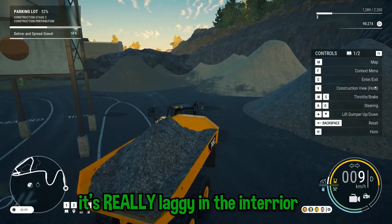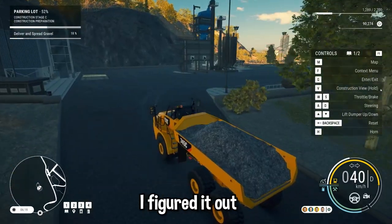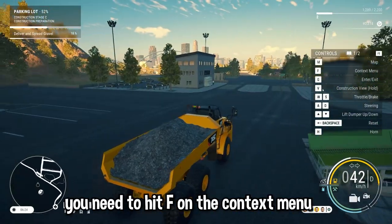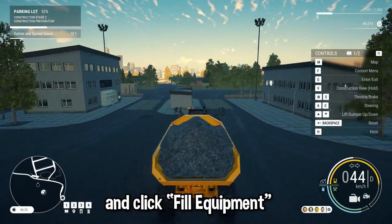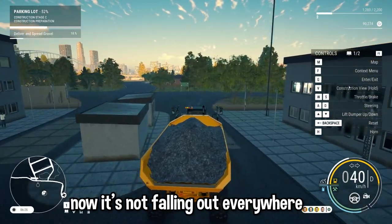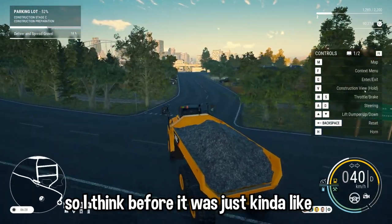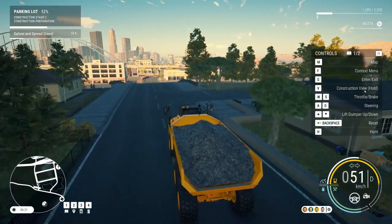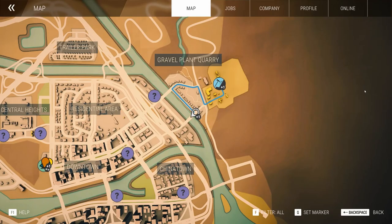It's really laggy in the interior. Hey Brad, I figured it out. So when you're there, you need to hit F on the context menu and click fill equipment. Now it's not falling out everywhere. I think before it was just kind of like a preload type thing. At least we figured it out so you didn't waste money. Waste more money.